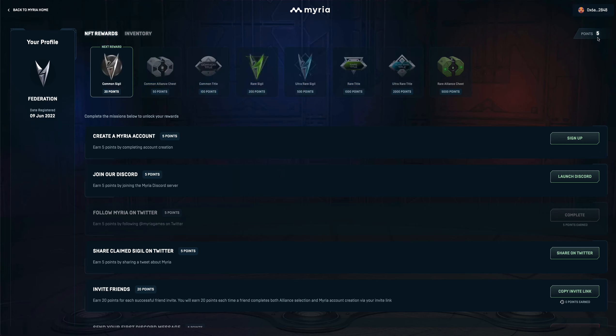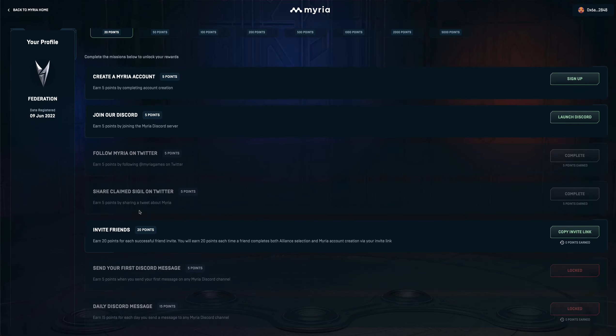We still need 15 more points to get the first reward. Next, I'll tweet the claimed sigil on Twitter. Again, it's completed — so I've now earned 10 points. I still need 10 more points.